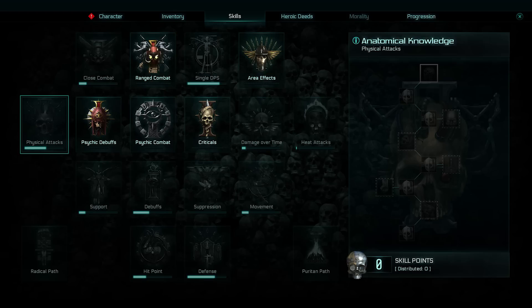The Empyreanist is meant to focus a lot more on their psychic abilities. In fact, they start with the most psychic abilities of the three. You unlock more as you progress through the progression tree, and as you unlock those, you get different items and access to different weapons and abilities faster.